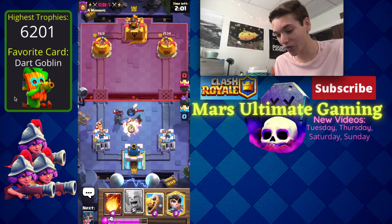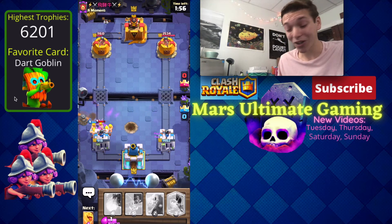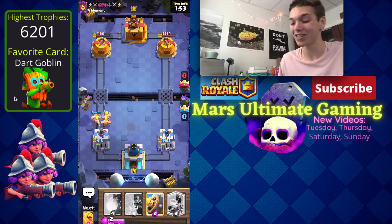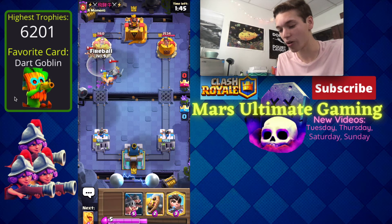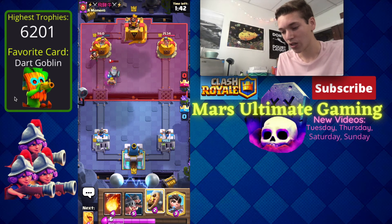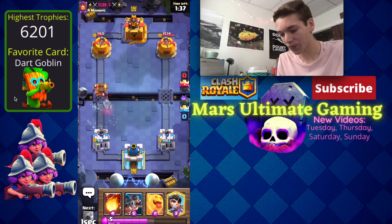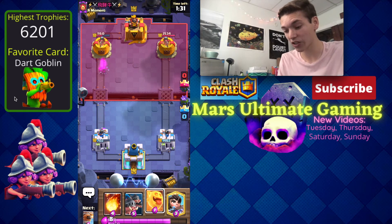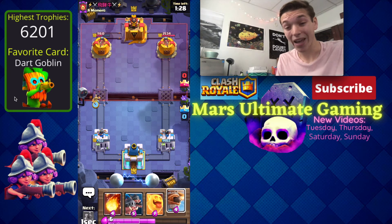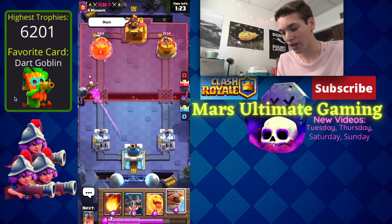We have plenty of defense for his incoming push. Let's go flying machine and then bomb tower. His battle ram got pushed in and I need to go in for barbarians right now. We prevent his pekka from getting there and keep our tower at 918 — that was a good push from him. His e-wiz comes in — I'm actually not going to fireball that, we can barb barrel and take minimal damage. The tower should be able to kill the e-wiz first and then the royal ghost. Then let's go princess at the river.